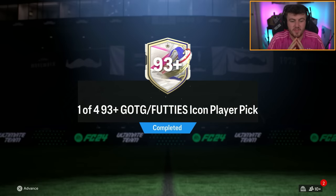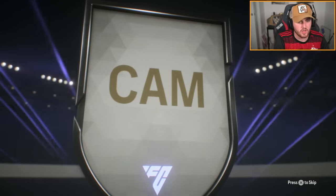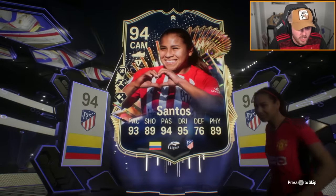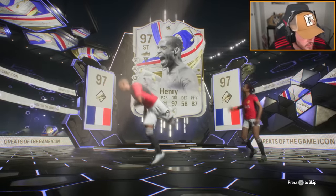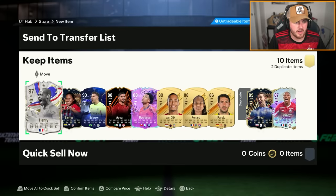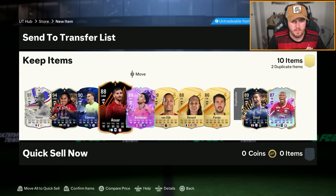So EA dropped the 93 plus icon player pick, but this time it's a one of four player pick. Let's open these up and see what we get. It's a great to the game icon. I don't have any of the good ones by the way - I don't have Hullet, I don't have R9, I don't have Ronaldinho. I'll take TT Omri. I don't have Omri either, so that's the first one. I just want to try and collect everything, so I'm actually happy about that. I haven't packed any of the good greats of the game - so that's my first like decent one. I can't believe he's not five star five star by the way, but we'll take that. That is a good start.